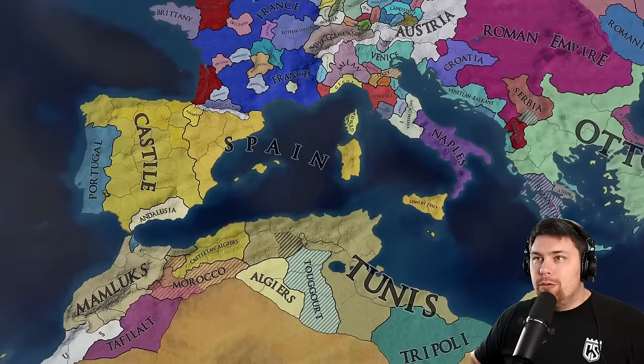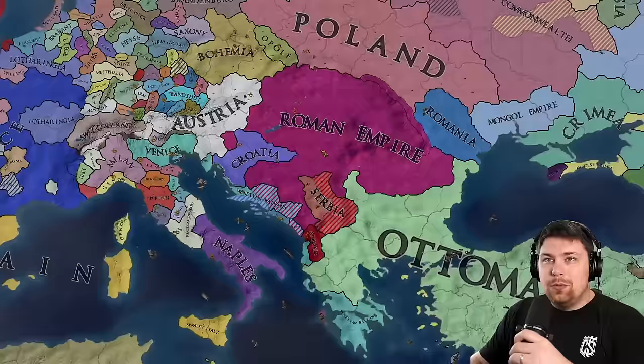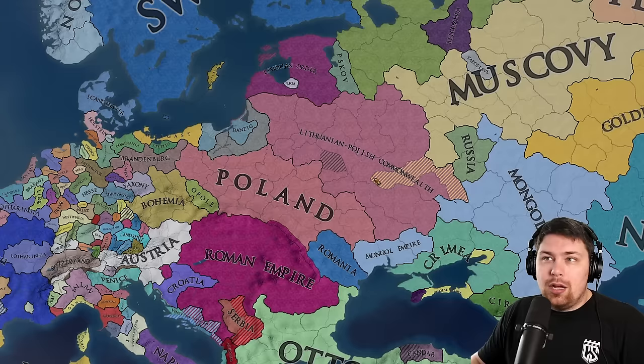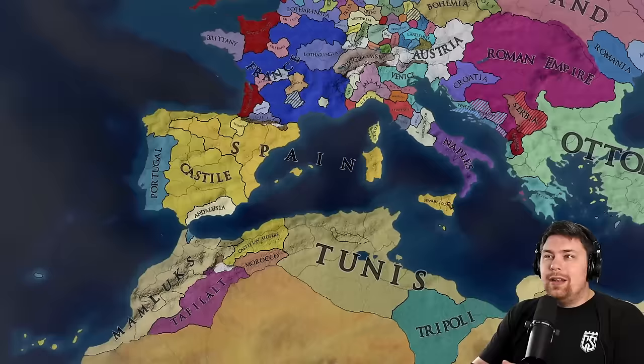Rome is eternal, beating up on Venice at the moment. Meanwhile in the north, the Poles are beating up on the Lithuanian-Polish Commonwealth, gangbanging them with the Muscovites, so probably not doing well. I assume they're going to form the Polish-Lithuanian Commonwealth once the Lithuanian-Polish Commonwealth is dealt with. Spain, why'd you go and do that? What is this snaking that I am seeing from this AI? I am disgusted.